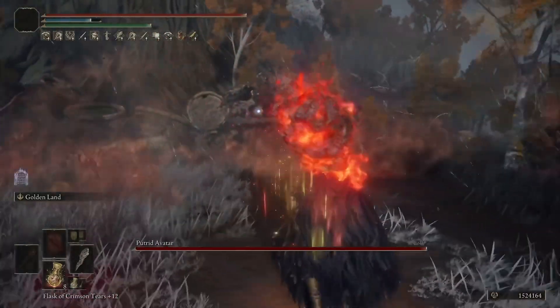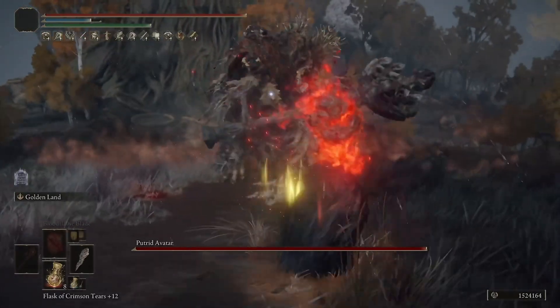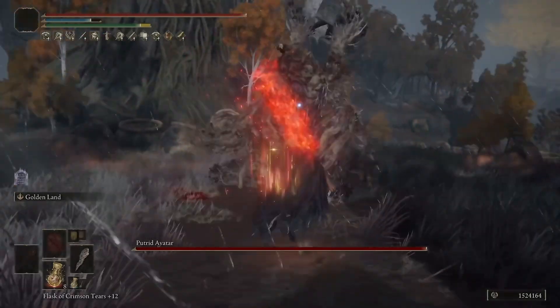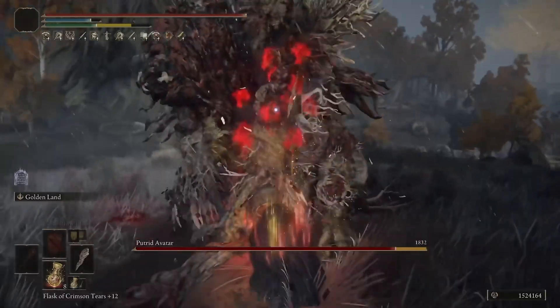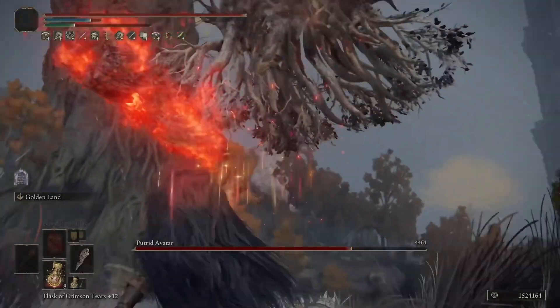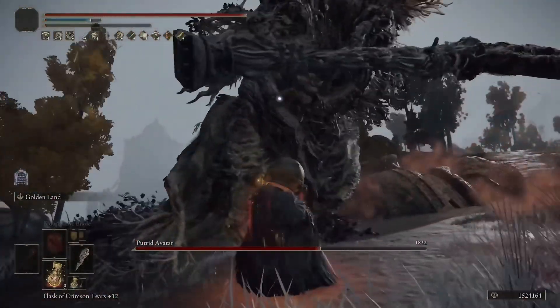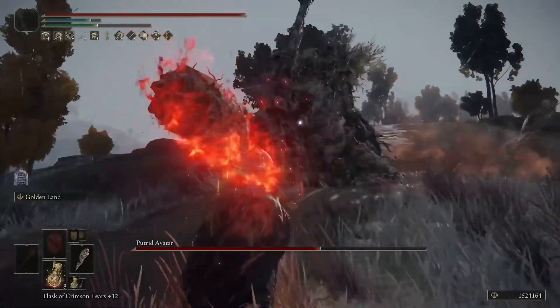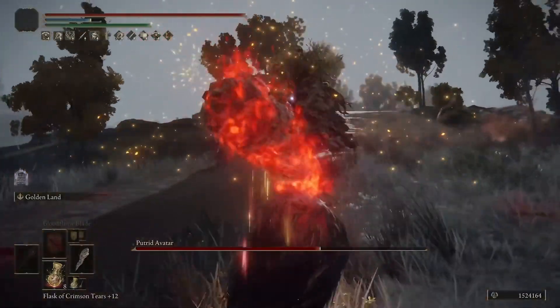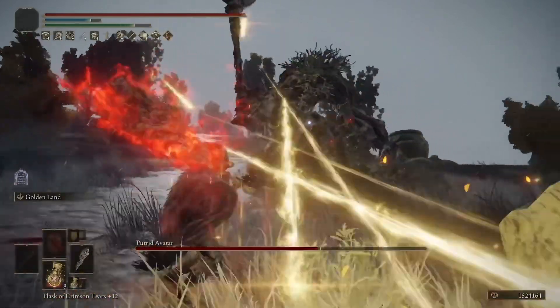If you're fighting those pesky tree avatars, don't forget you can add fire damage with Bloodflame Blade too. That was a little bit of a long fight — he does have more HP since we're on new game plus 7 — but the damage is pretty good either way. You're going to get decent, not amazing, not pre-1.08 posture damage, but you will build up posture damage with the charged and jump attacks.